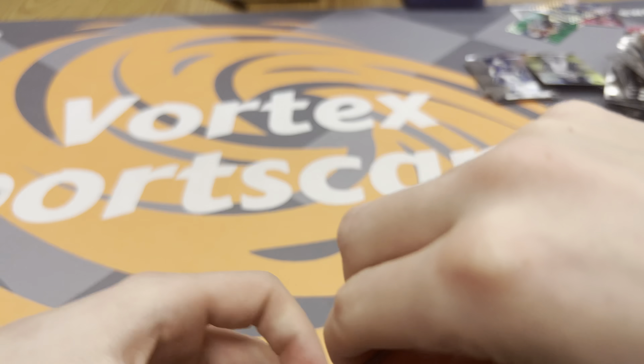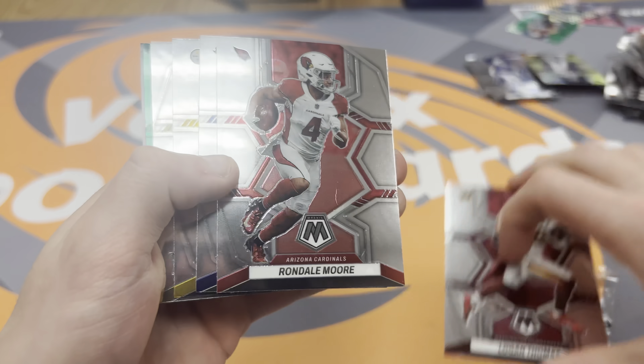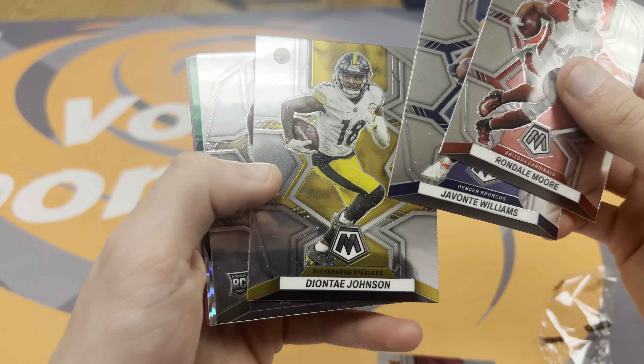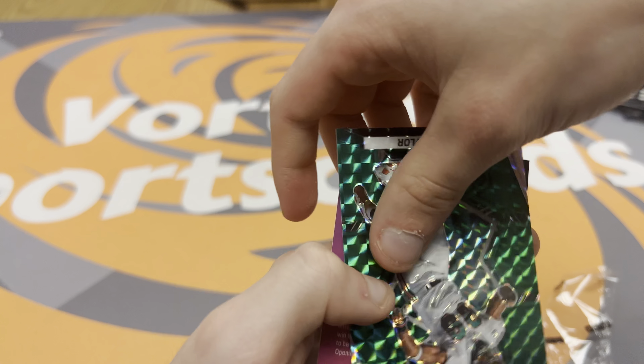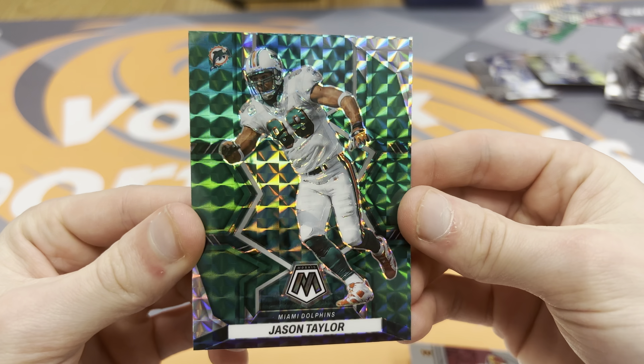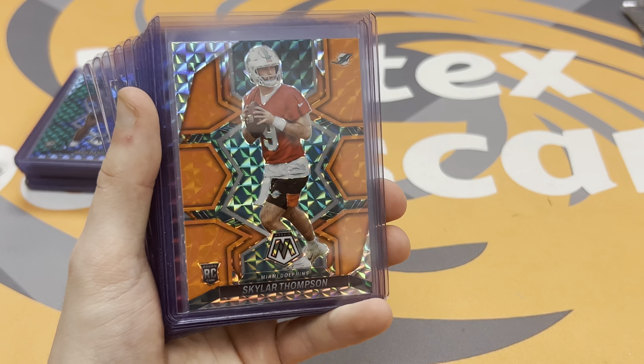Final pack — green Logan Thomas, Rondell Moore, Javante Williams, Deontay Johnson, Elante Taylor. Jason Taylor green. Sometimes you hit, sometimes you don't — we definitely didn't hit. But here are our hits.